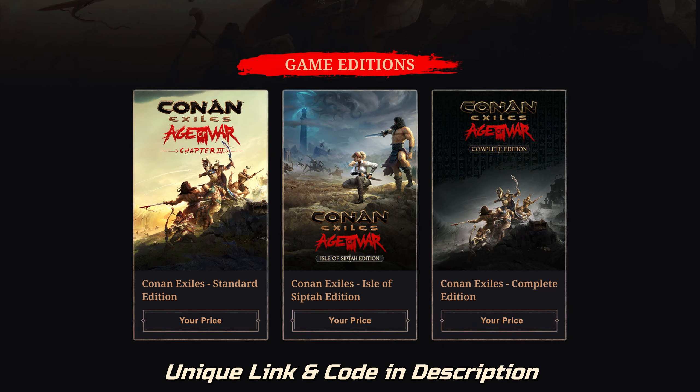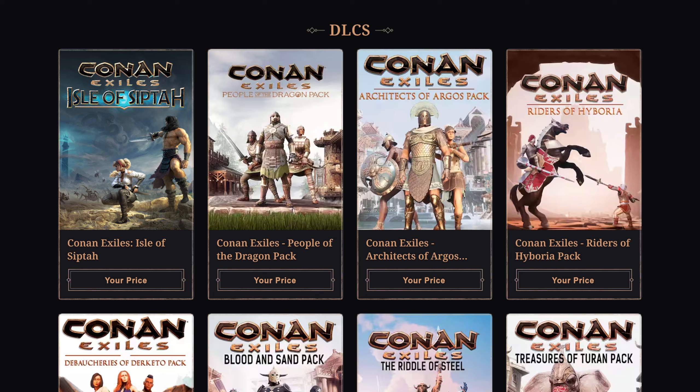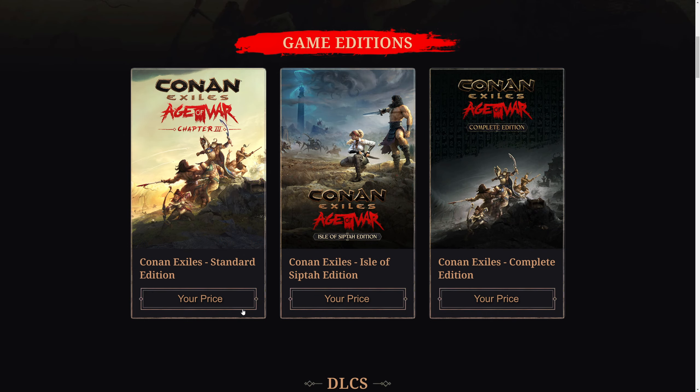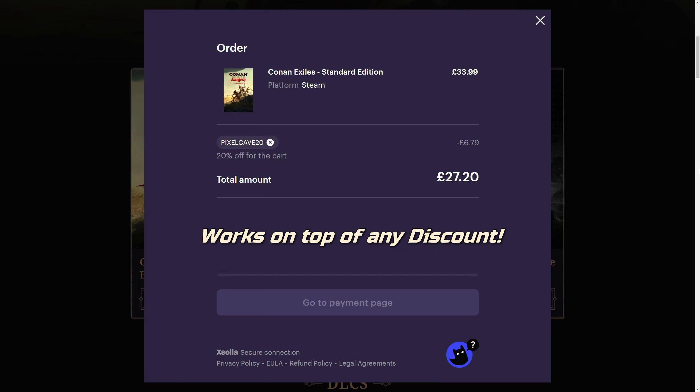Before we start, if you miss Siptah, a DLC, or got friends who don't have the base game, we have secured a special affiliate link and discount code for our viewers that you can use or share. Using it supports us and gives you another 20% off any current Steam prices, making it possible to snap up a truly epic deal on top of any discounted prices for the DLCs, Siptah, or even the Complete Edition.